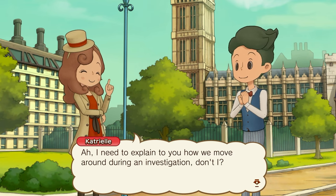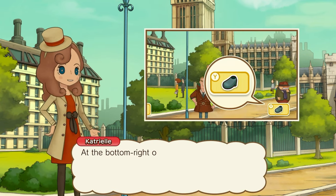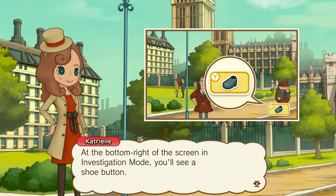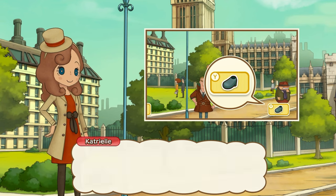I need to explain to you how we move around during the investigation. At the bottom right of the screen is an investigation mode — you'll see a shoe button. Pressing that or Y switches from investigation mode to location mode.